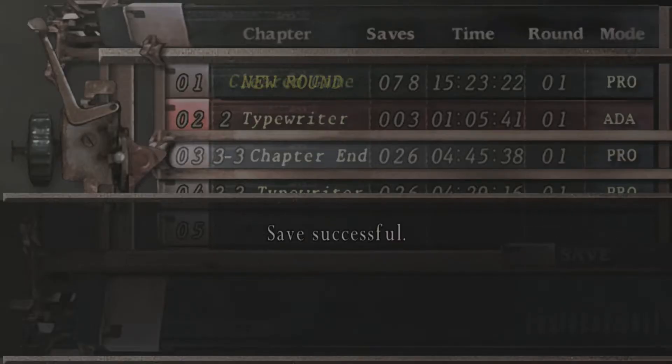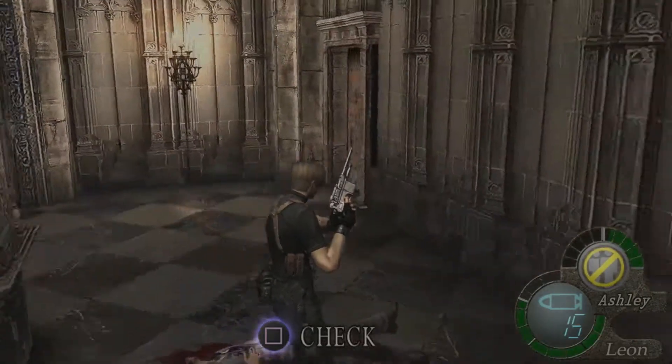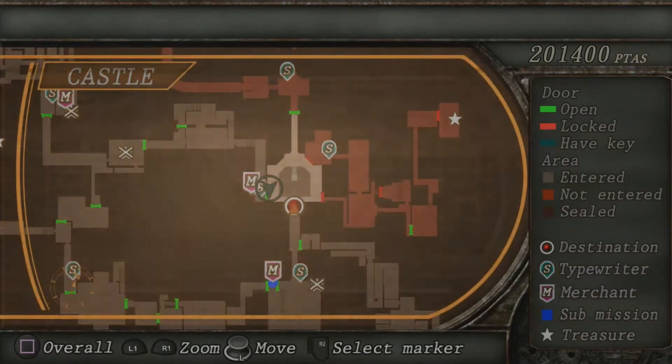Hello there everybody, this is Alex from HardCoinGuides. This is my guide for Resident Evil 4 on Professional Difficulty. Today we're doing Chapter 3-4, and if I'm not mistaken, I think this might be the last of all of Chapter 3 — the full entirety of Chapter 3.